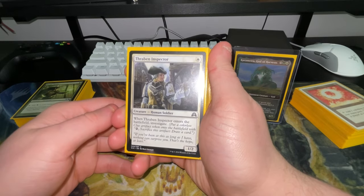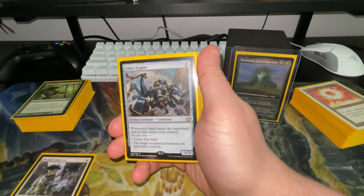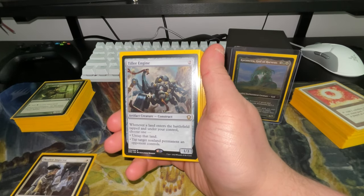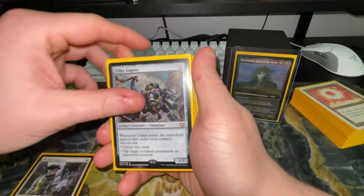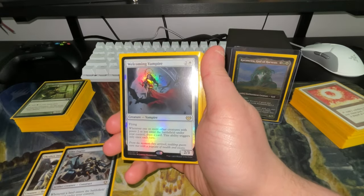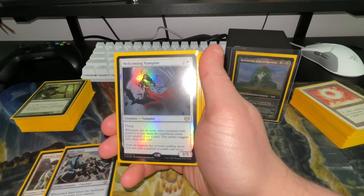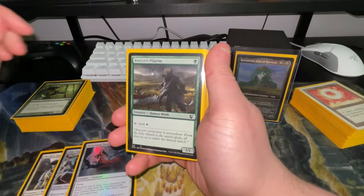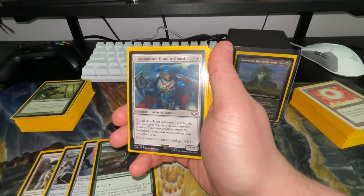Thraben Inspector enters the battlefield and makes a Clue token. Kiora's Follower — when a land enters the battlefield you can untap that land, which combos off crazily. Welcoming Vampire lets you draw a card whenever another creature with power two or less enters the battlefield under your control. Avacyn's Pilgrim taps for white.